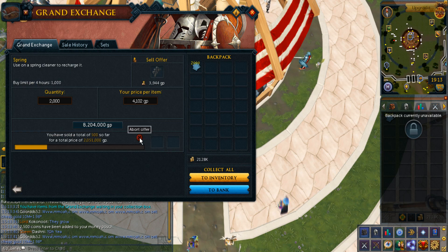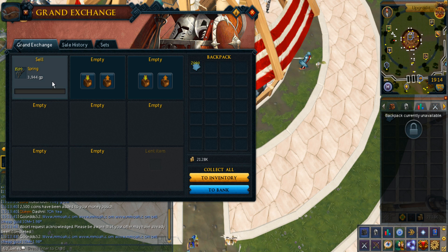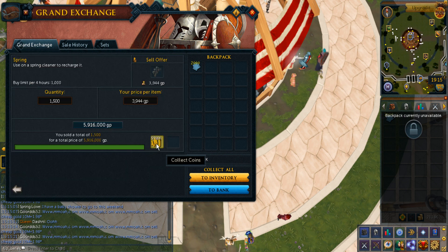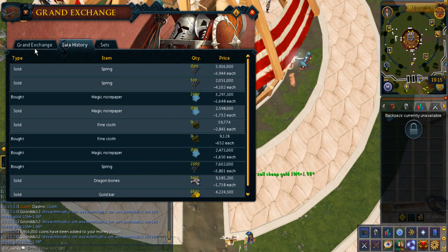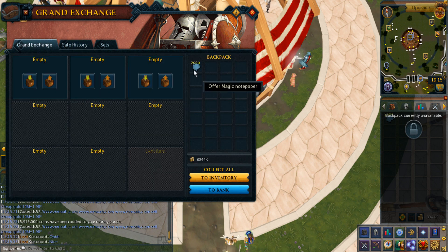They're not even moving at all. I guess maybe I could sell them for 3,944. I highly doubt that because for some reason they're probably crashing at this moment. Oh wow, it actually sold almost instantly when I tried to put this offer here - that's interesting. Even though I sold most of them at that price, I still made profit anyways.